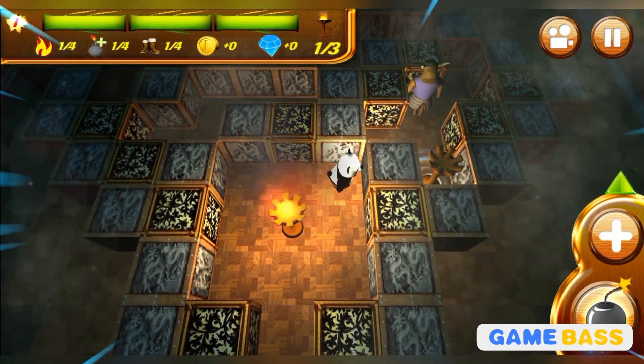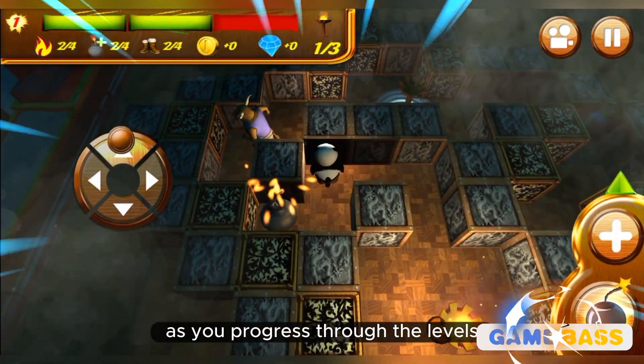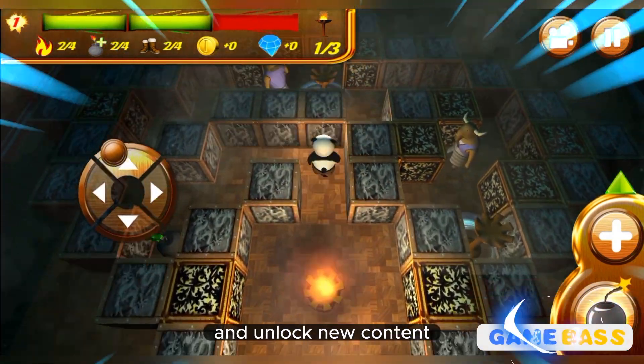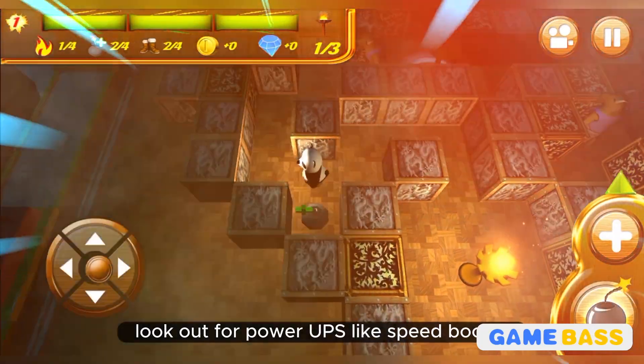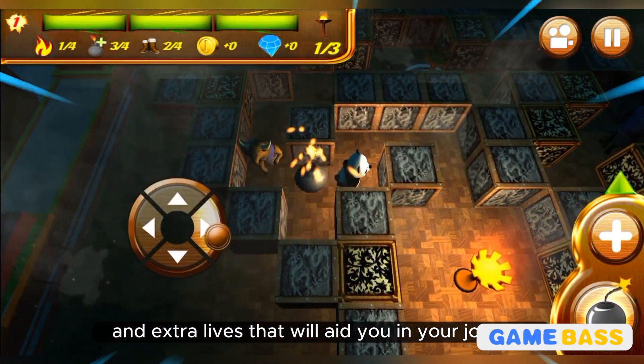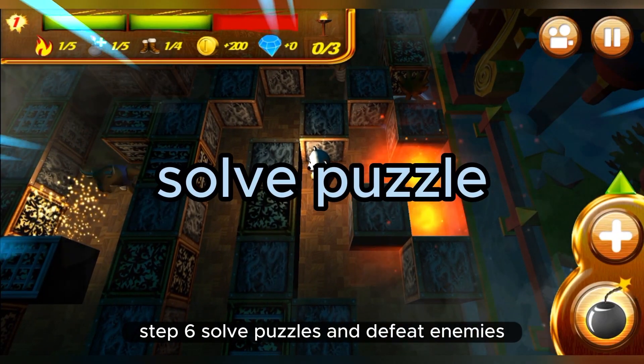Step five: collect coins and power-ups. As you progress through the levels, collect coins to increase your score and unlock new content. Look out for power-ups like speed boosts and extra lives that will aid you in your journey.